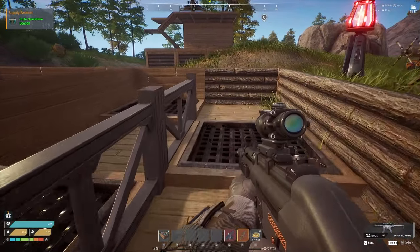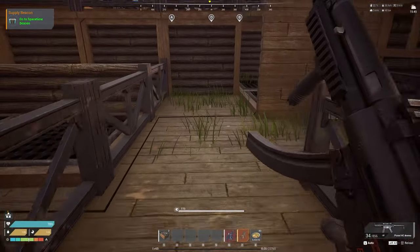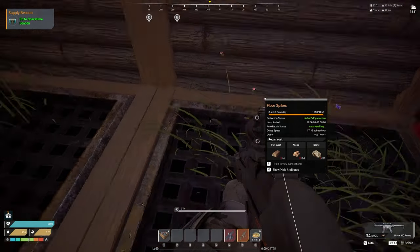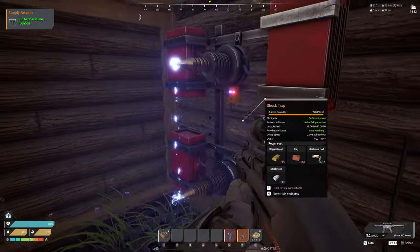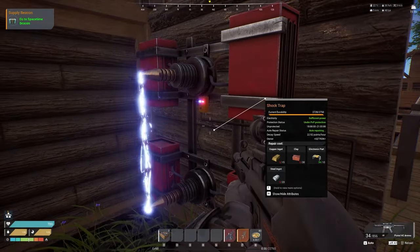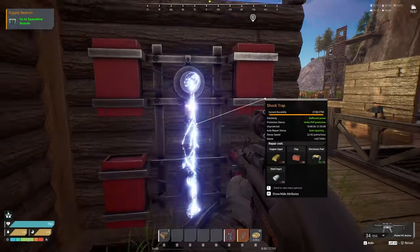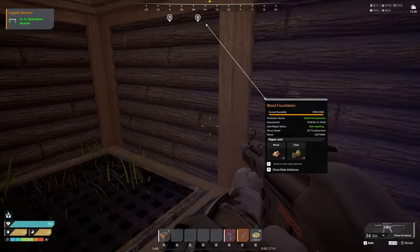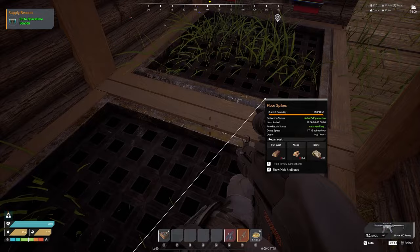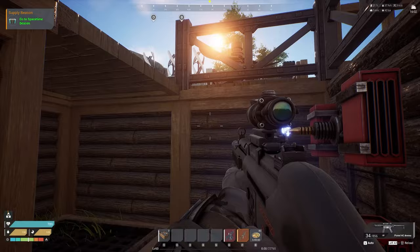Then I have a trap door right here where they fall onto a double set of spikes. I used to have an arrow wall but I've replaced it with an electric trap. I'm not sure if they need to be directly in front of it or not - the arrow wall fires two spaces away but I don't know if this electric one will. We'll see if that does anything.